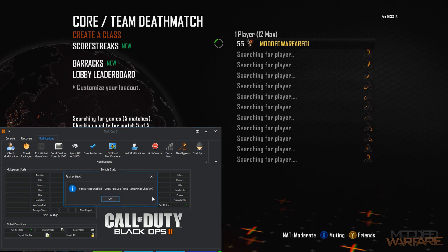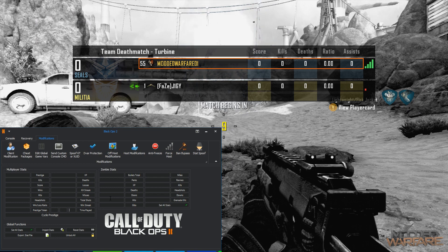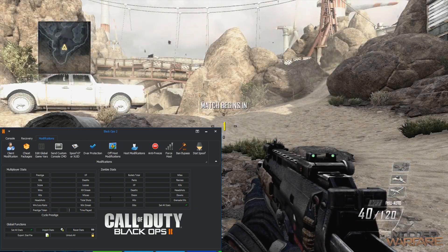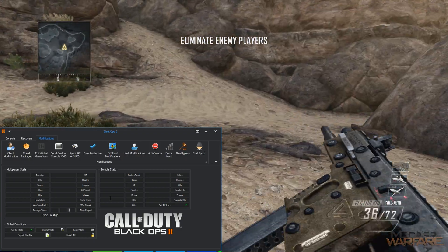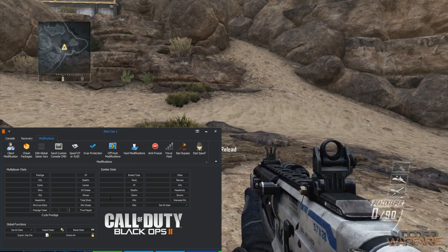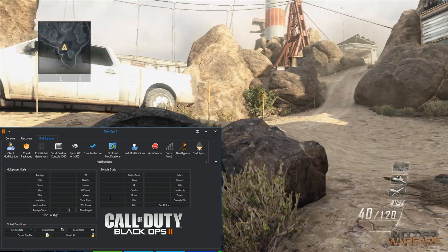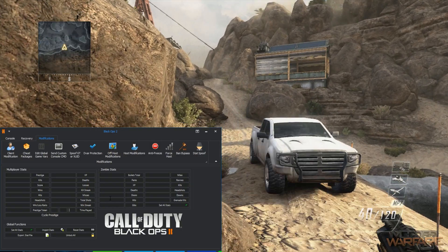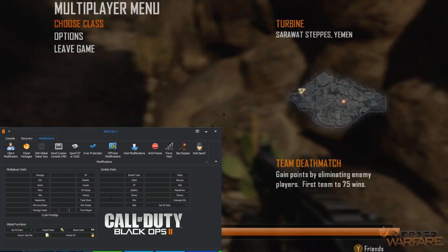Let's go ahead and force host just to get into a game a bit quicker. There we go, custom class one. As you can see if I change weapon, there's my second weapon, third weapon, and fourth weapon. That will work when you're not the host as well because it's just your class which is set to all these different weapons. And I've got my three perk 1s.